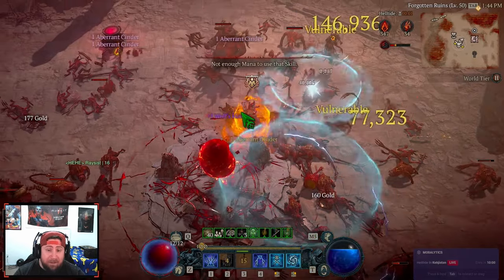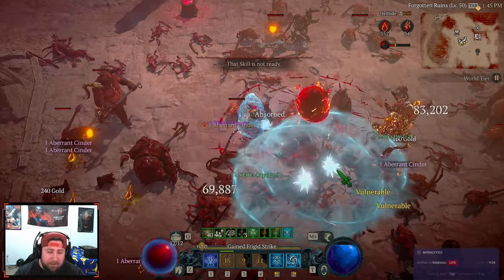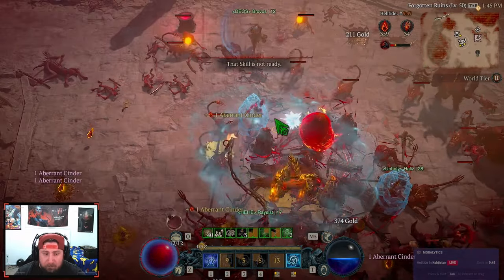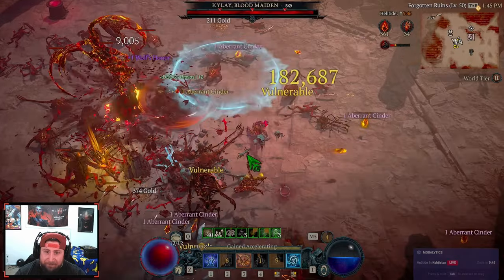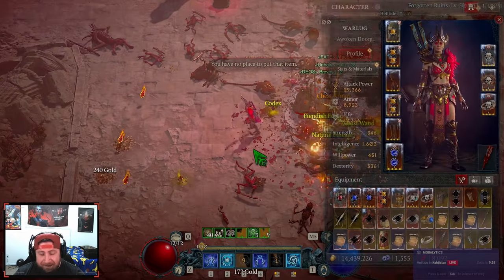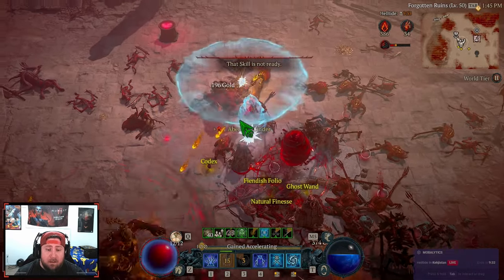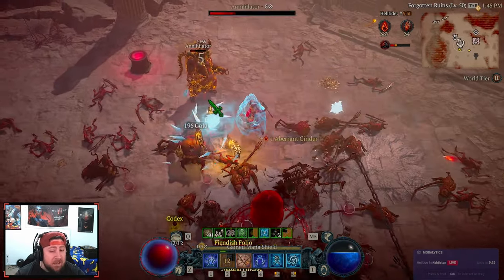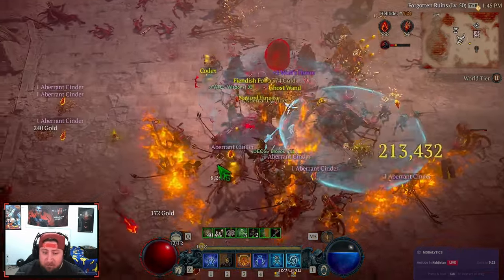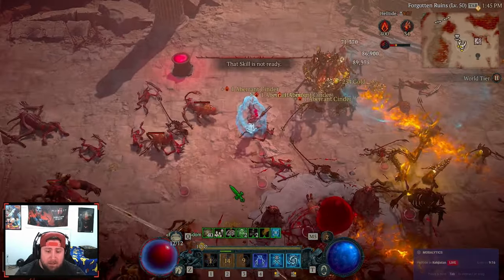The Blood Maiden is the most efficient way to gain the most amount of honor that you can. When you kill the Blood Maiden, you're getting 138 plus another 40, or it's 140 plus another 38. Combined with all the honor you're gaining from killing all the monsters associated with her — you can see 142 and then 35 — you get about 220 to 250 honor every single time you complete this event. This event takes roughly about a minute, a little over a minute to complete.